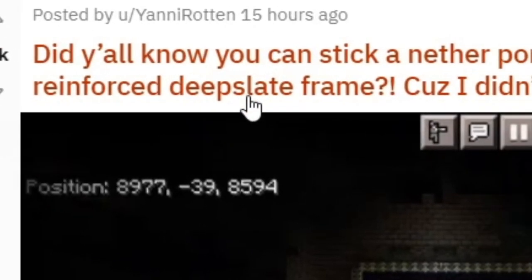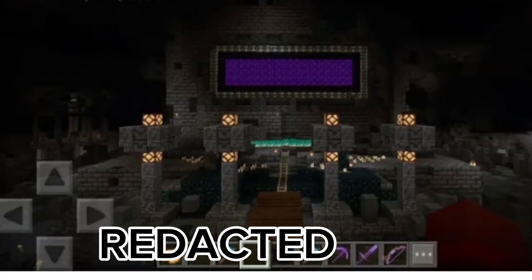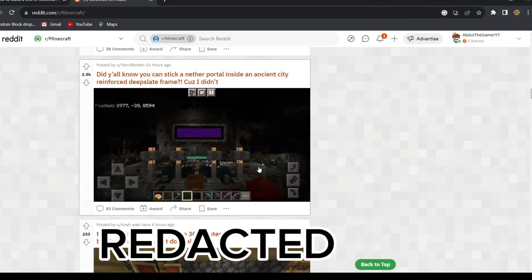Did you all know you can stick a nether portal inside an ancient city or force deepslate frame? Because I didn't. First of all, forget this — it's pretty cool. But bro is in pocket edition. How the hell did he do that?